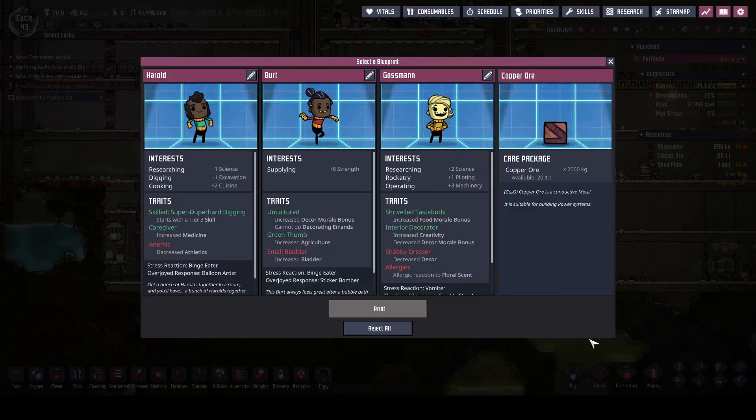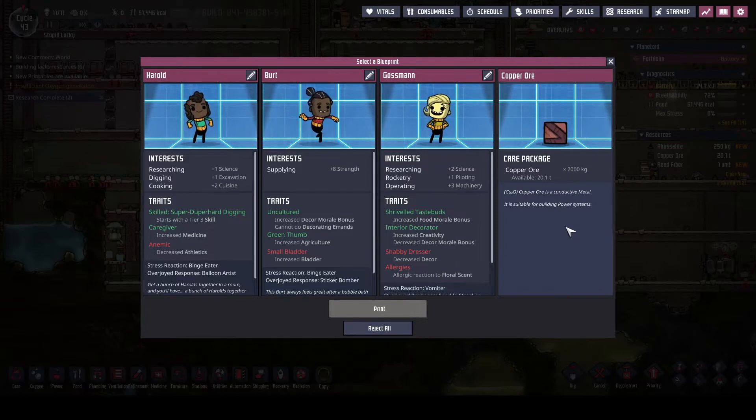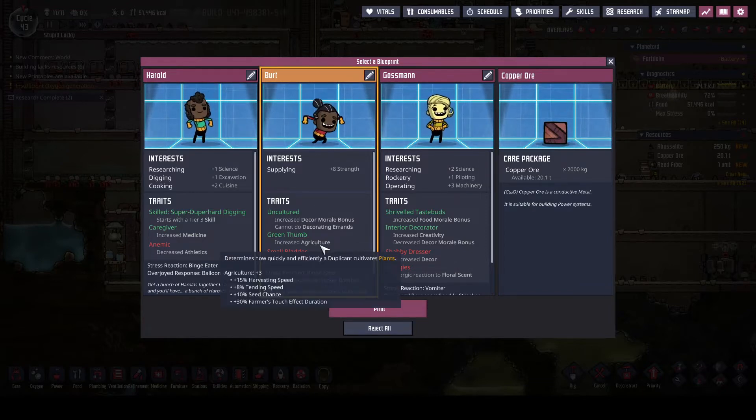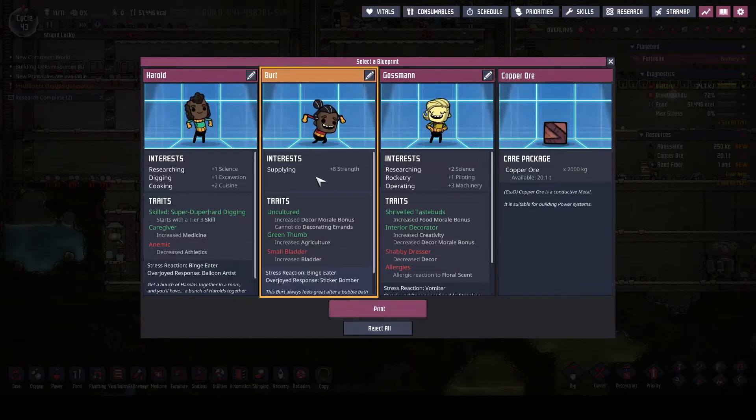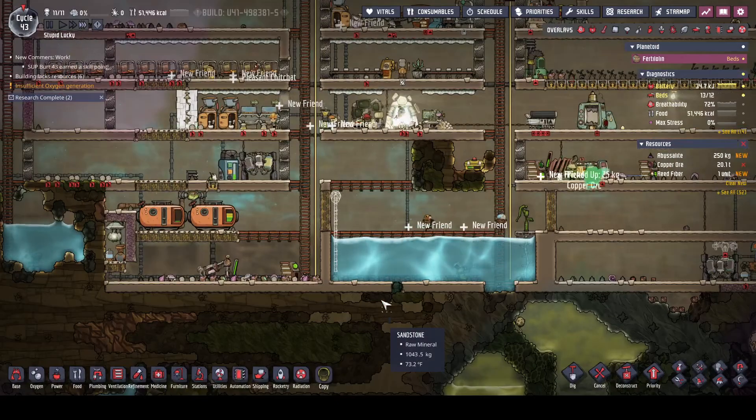Bert's good, we like Bert! There's some copper calling to me but then there's Bert — we can do some agriculture on the side, some supplying. Let's go with Bert as a supplier. Today is cycle number 43 — welcome to the base, Bert!